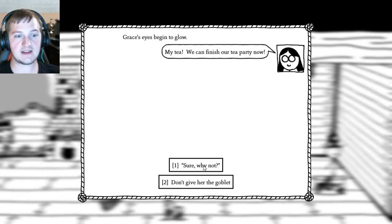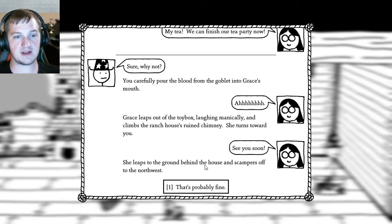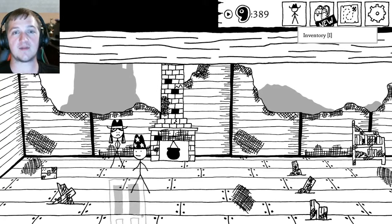We can now finish our tea party — sure, why not? I carefully pour the goblet into Grace's mouth. Grace leaps out of the toy box laughing maniacally and climbs the ranch house's ruined chimney. She turns toward me: 'See you soon.' She leaps to the ground behind the house and scampers off to the northwest. That's probably fine. Who knows what the hell's gonna happen with that?